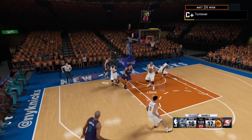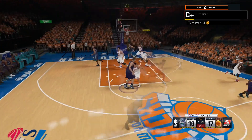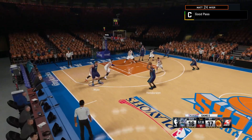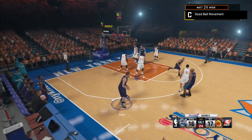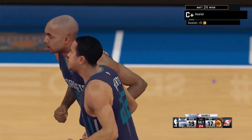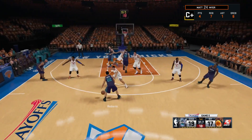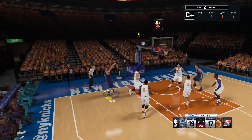Coming down the floor and trying to force a pass there — that's one of the things not going so well for Meyer. He's got a bunch of turnovers already in the game, a little sloppy on the offensive end. But there's an assist — that's what he's looking to do: create shots for his teammates. He just can't force them; that's the problem.